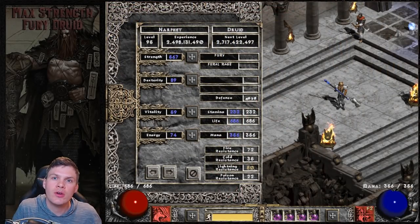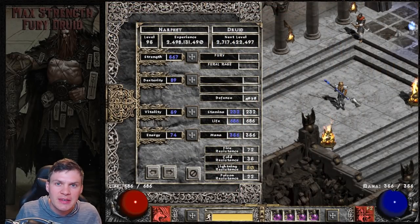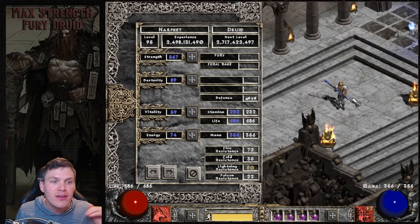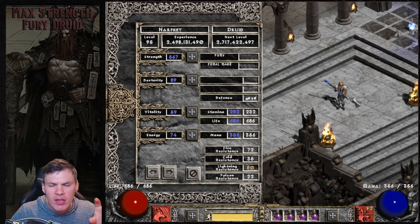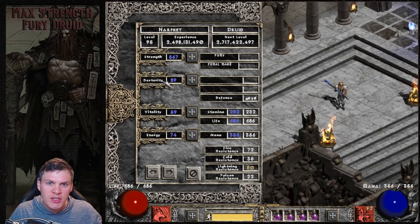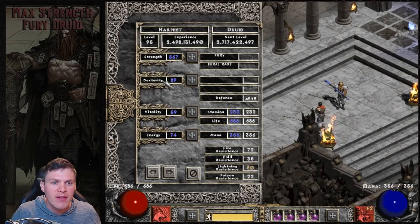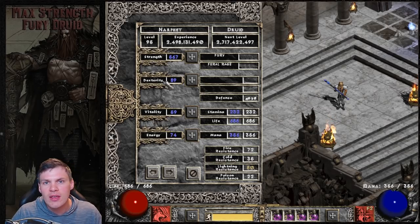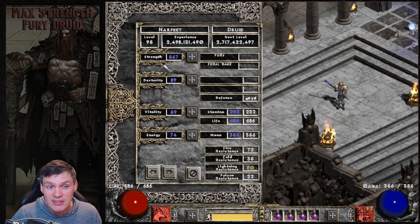For this particular character build, I wanted to do something different with my attribute investment, so I went max strength, nothing into vitality, nothing into energy, and maybe a couple hard points into dexterity between the Torch, Annihilus, and Ravenfrost. For the most part, it's max strength to try and get as much damage as possible out of this build, so I have a total of 567 strength.